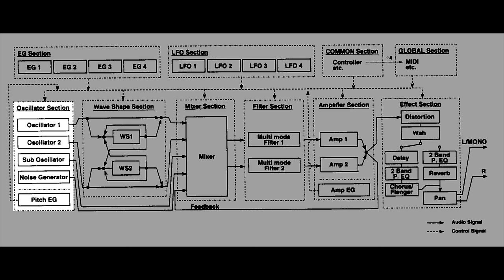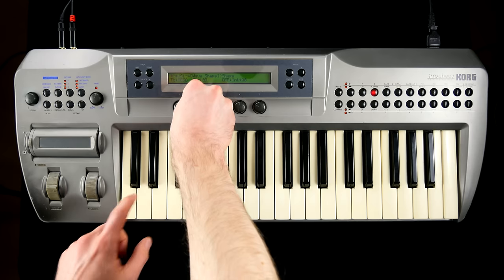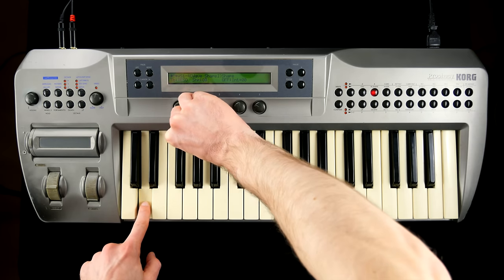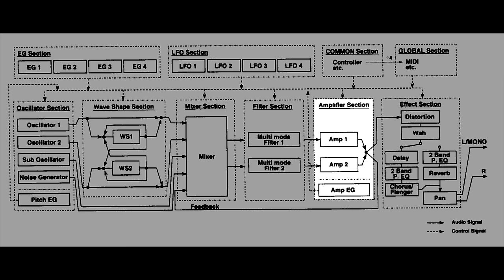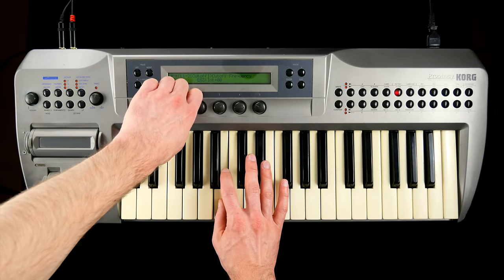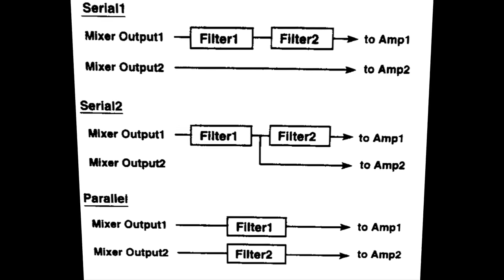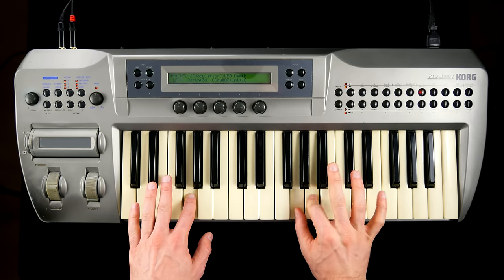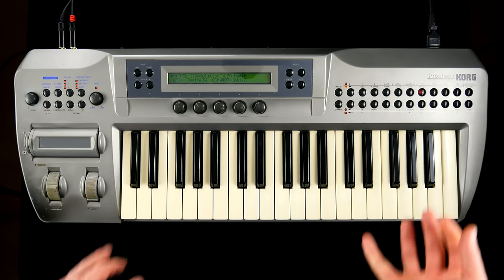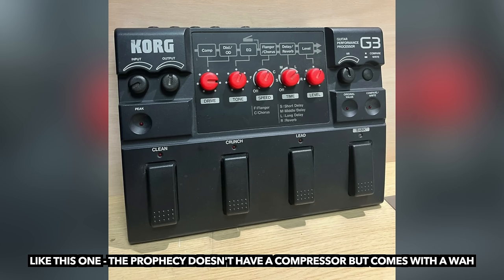The oscillator section is followed by a dual wave shape stage, which lets you modify the overtone structure of the signal with clipping and resonance. Quite similar to the wave shaper, both the amps and multi-mode filters come in pairs and allow for serial and parallel routings. I like the FX section, which reminds me of a 90s guitar multi-FX pedal.